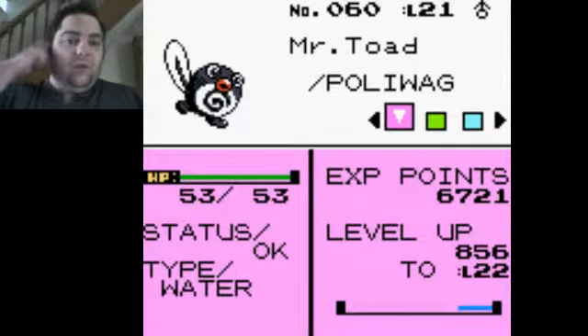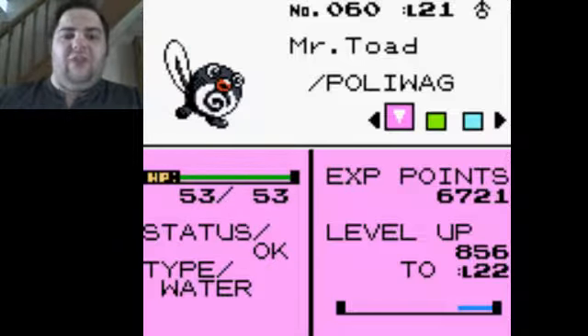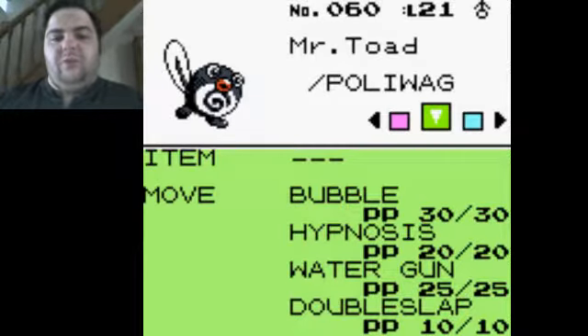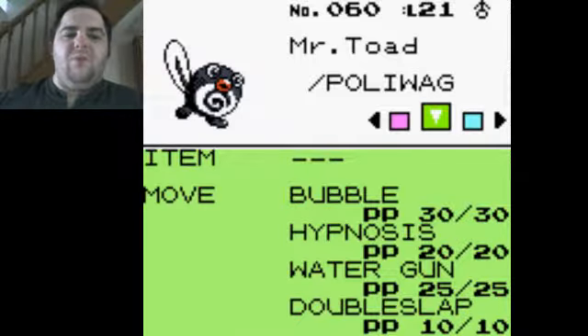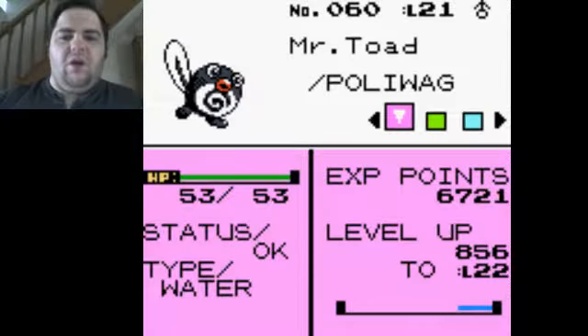Next up we've got Mr. Toad the Poliwag — the only Pokemon, apart from Kenya the Spearow, that's still in its first stage evolution. He's got Bubble, Hypnosis, Water Gun and Double Slap. His special attack isn't great but his physical attack is much better. Look at that speed stat though. Bubble and Water Gun aren't doing it any favours right now — I really need to get Surf on him, as that's a physical type Water move.